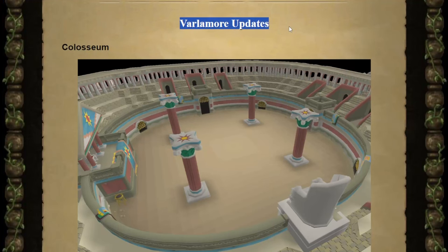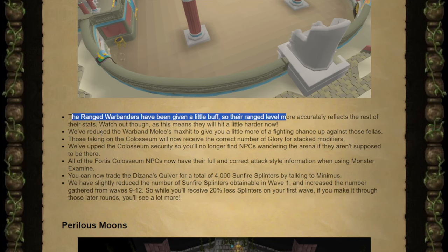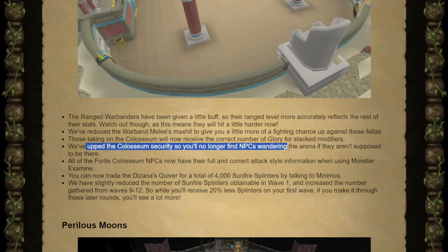Now to the actual updates. Colosseum I won't be able to speak too much on, having only touched it about once or twice. It looks like they fixed the range warbanders to let them hit more than ones. In order to compensate they reduced the melee's max hit. The glory modifiers are actually going to work appropriately now. It looks like the random NPCs that could be found sometimes in the Colosseum are going to be fixed, so they will no longer be there.